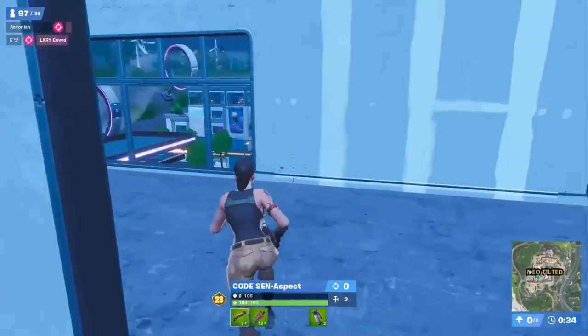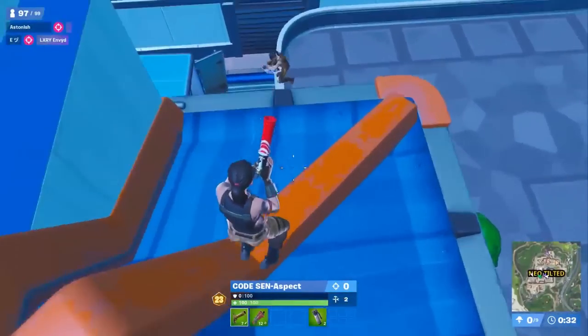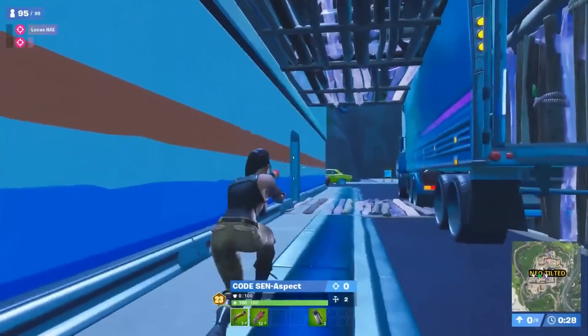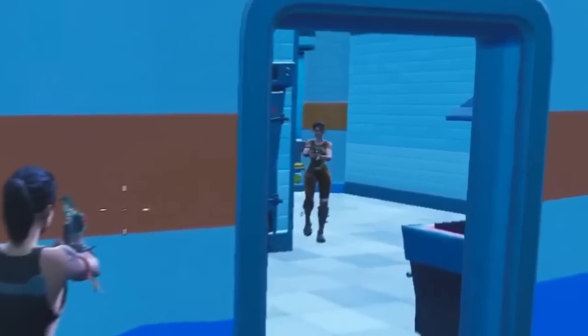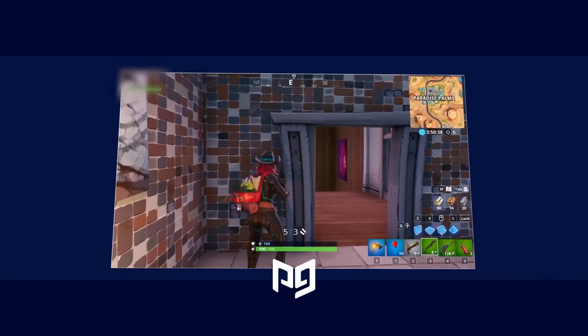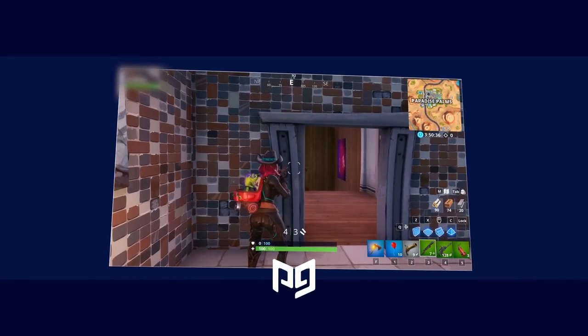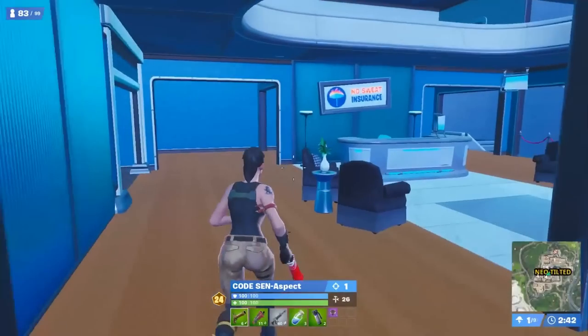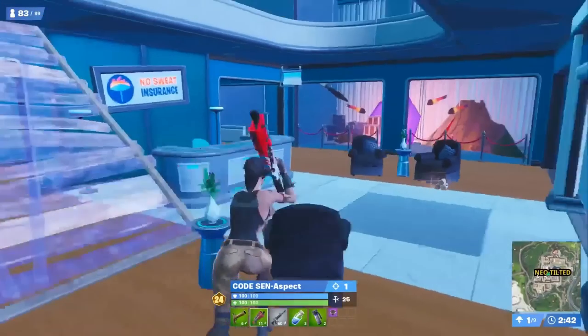The reason for this is simple — he could have possibly died if he pushed aggressively. This is the kind of split-second decision making that makes the pros rise above the rest. He baits the player into thinking he's chasing him. You can see the enemy pre-aim. Aspect goes for a right-handed peek shot. Peek shots are beneficial because you only expose yourself minimally, in comparison with the left-handed alternative. And just like that, he claims kill number 1.